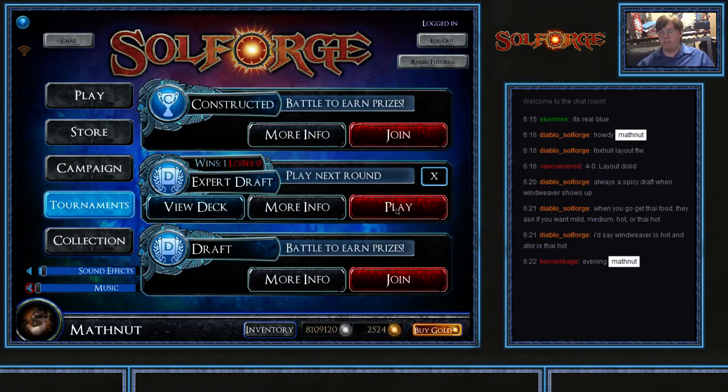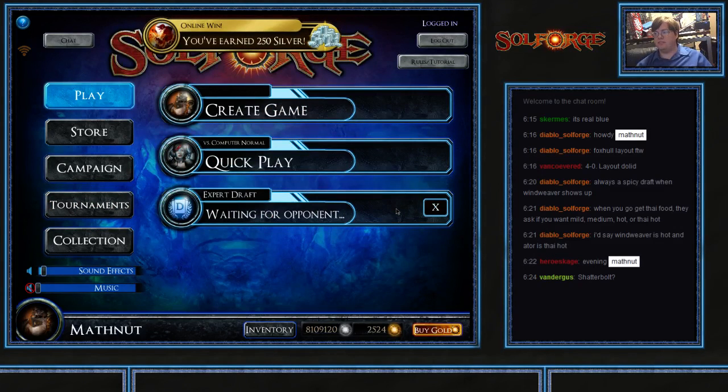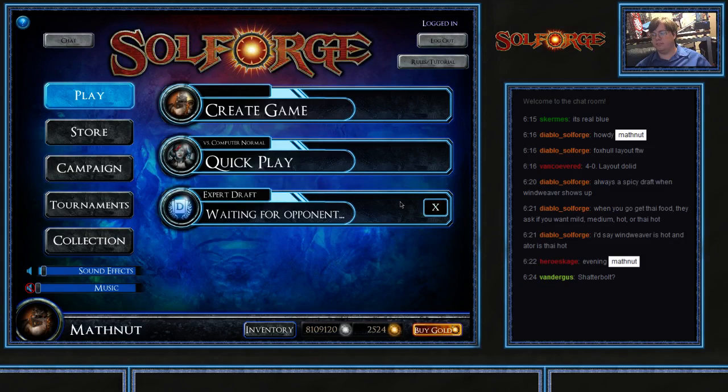Alright, off to a 1-0 start in this Expert Draft. Let's see what comes next. Yes, Vandergus, I realized that I had lethal with the Shatterbolt.